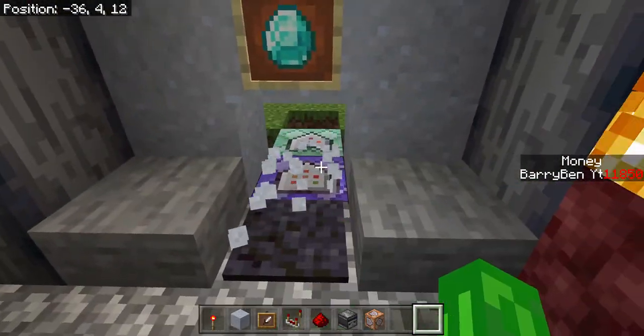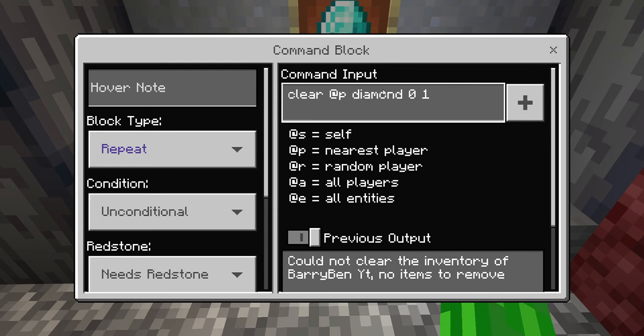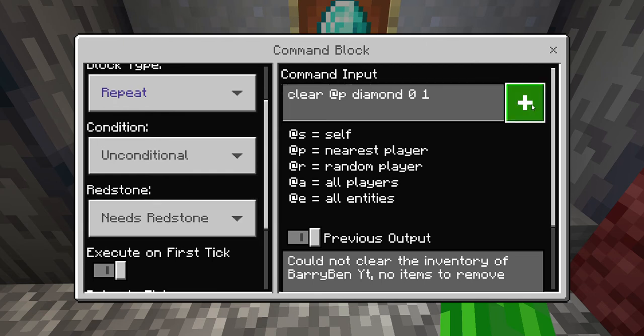Just do this — it needs to be conditional. So do this command: slash clear, add — this is the item. You don't have to do diamonds, but this is the item, and it needs to be 0, 1. Or if you want to switch to 5, you gotta change this to 5, or however much you want to take away. Put it on repeat, unconditional, and needs redstone. You can pause it here to get the command.